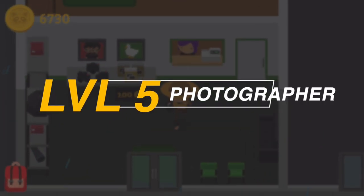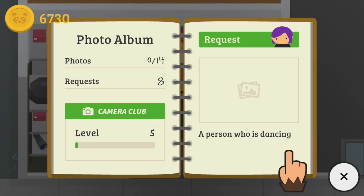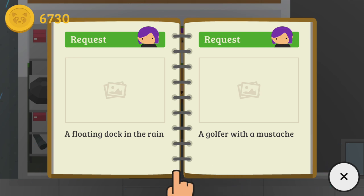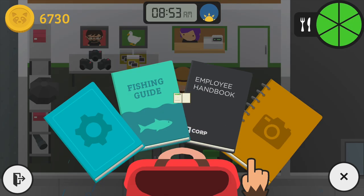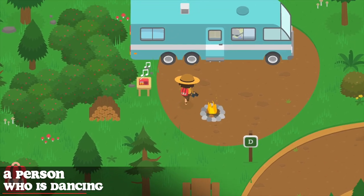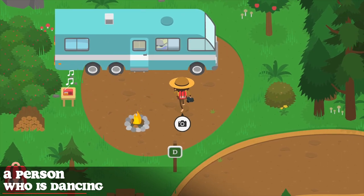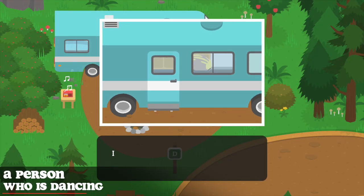For Level 5 challenges, you will need to take eight photos: a person who is dancing, a floating dog in the rain, a golfer with a mustache, a jerry can, a person wearing a hard hat at night, a fish sign, a podium, and a person wearing a tie. Starting off, go to the RV park — all the way at the top there will be a guy dancing in his blue RV. Simply take a photo of him.